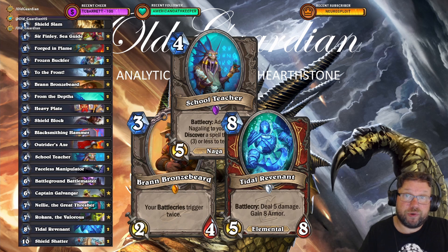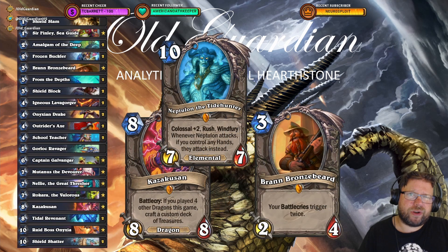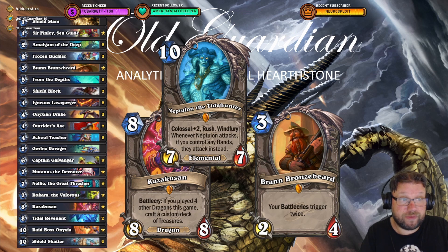So maybe there is some contribution that Revenants can give to Charge Warrior. And then there's Control Warrior — I was really thinking about Control Warrior. I'd like to go the Bran route here again, also adding Tidal Revenants and Igneous Lavagorgers so you can get some taunt minions.